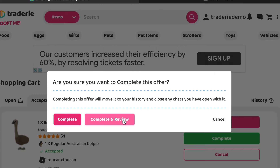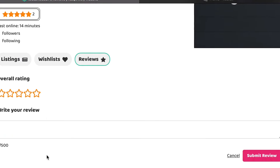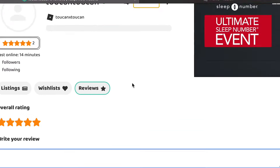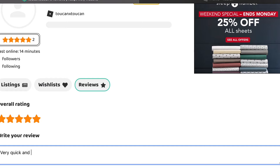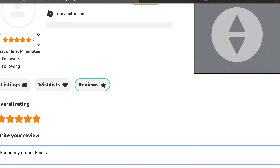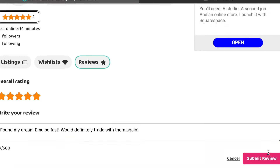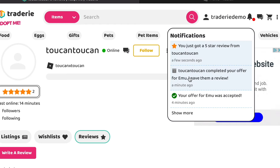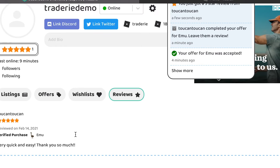Let's go back to the Tradery screen and complete our trade since it's done now. We can leave them a review — let's leave a five-star review. That was so fast. We definitely want to say something nice because they gave us our dream pet and we hopefully gave them their dream pet too. I'll write: 'Found my dream emu so fast and would definitely trade with them again.' Let's submit this review. They now have another five-star review, and they also gave us a five-star review — 'very quick and easy.' Thank you so much!